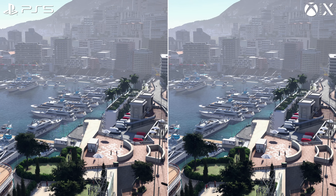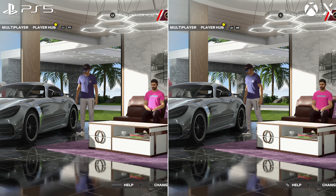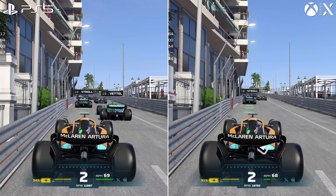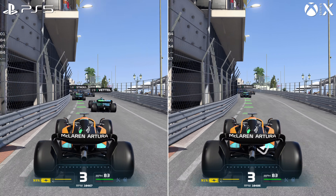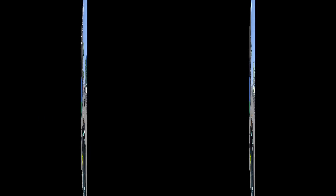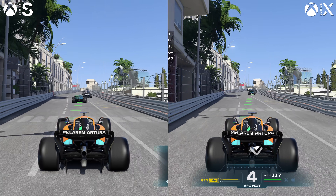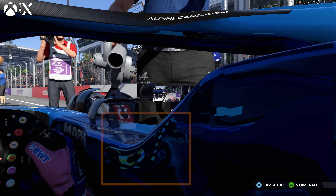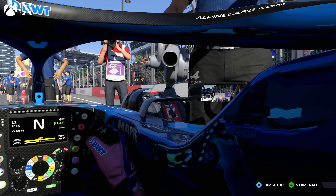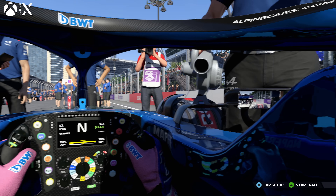Ray traced reflections and shadows only engage outside of gameplay — in pre-race moments, replays, and the main menu — which is why these points all render at 30fps, while actual racing targets 60fps. Once ray tracing is disabled, both PS5 and Series X are matched in their setups, and likewise this goes for Series S too. Except there's a curious difference on Series X: the reflection of the steering wheel in the cockpit stays fully rendered regardless of where we look.